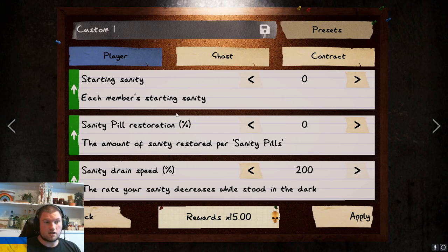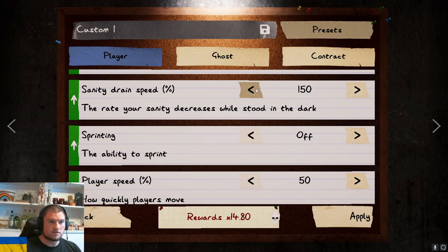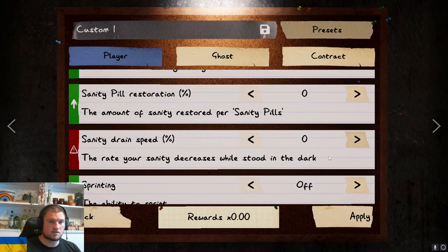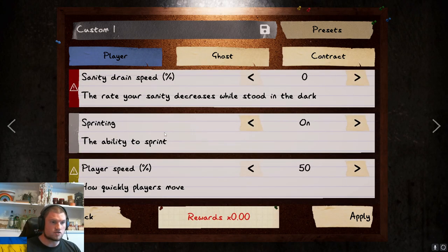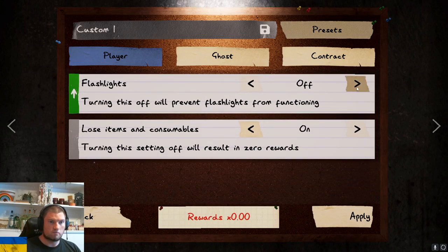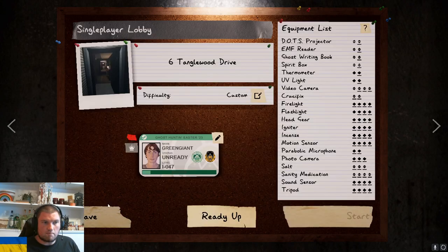We can see we're getting a 15 times multiplier. If I change this, I no longer get a 15 times multiplier. So let's say I don't train any sanity, let's turn sprinting on, normal player speed - it doesn't really matter. The rewards are now zero. If I don't hit apply, if I just hit back, let's see what happens.